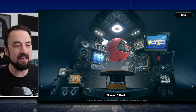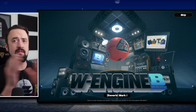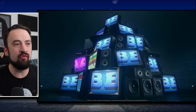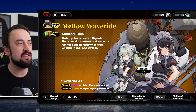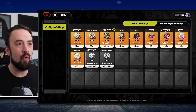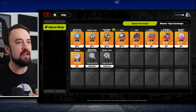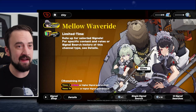I also pulled a W Engine weapon, so there is a weapon gacha in the game — but it is not separate from the featured character gacha, at least not so far. You get them all in the same pool. Then you get currency you can spend in the signal shop to buy more pulls or duplicates of A-rank characters like Ambie and Billy. If you've played these kinds of games before, you know what this is — it just looks different.